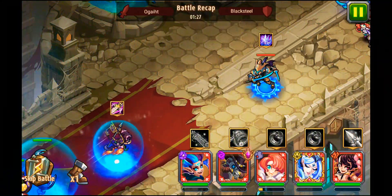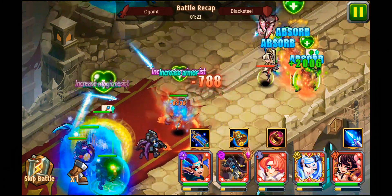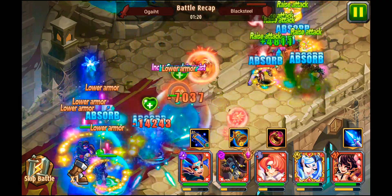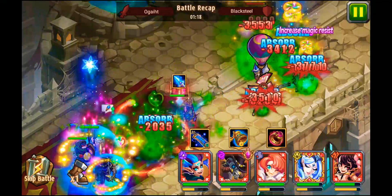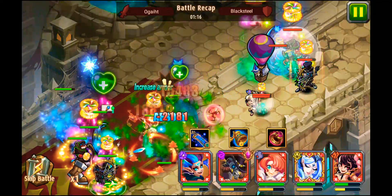Both players are using Candy and Pandarus, but the player with Pandarus takes advantage because Pandarus counters Candy. Look at the effect of the healing screen — it's very effective at countering them.